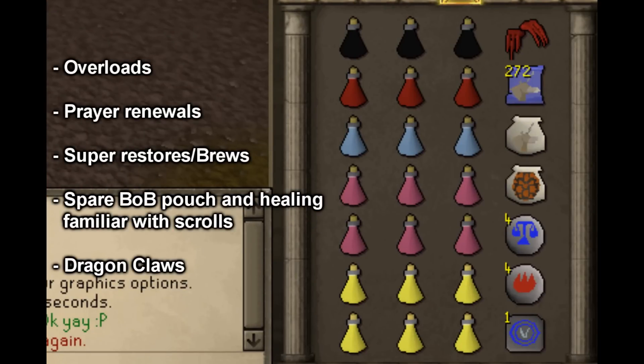So this is the recommended inventory you would take if you have overloads. If you don't have overloads, I wouldn't suggest bringing brews, because it'll just cancel down your stats. If you do want to bring brews, then bring much more Super Restores than I take — three doses of brew to one dose of Super Restore. The Recover Specials are very optional. I just take them because if I get a failed Claw Spec, I can just Recover Special and get that second one in. The Unicorn can obviously be replaced for a Titan. The Claws — definitely bring them. If you can't afford them, borrow them. They're definitely worth it and will help you with kills per hour and the amount of kills you can stay in the trip.